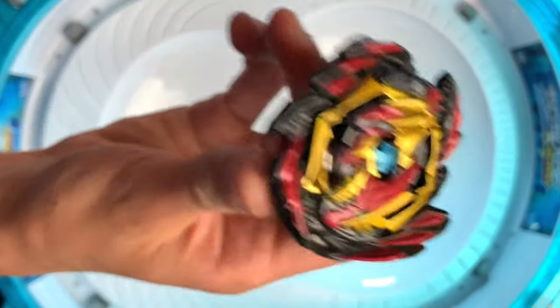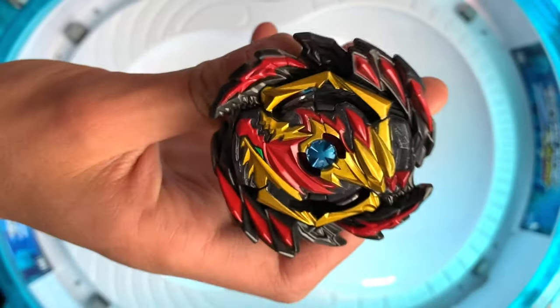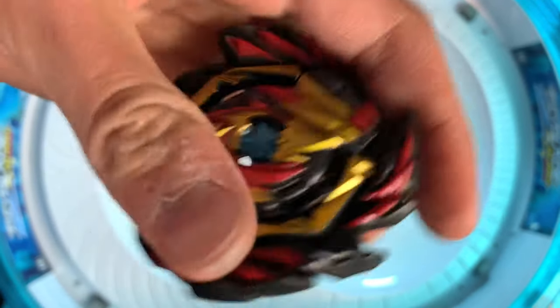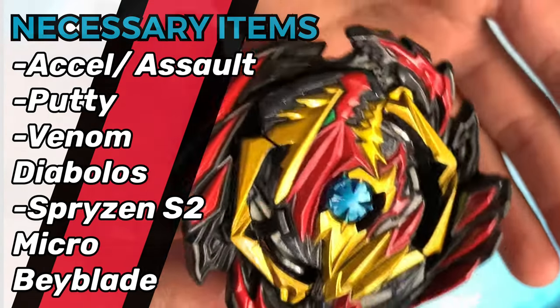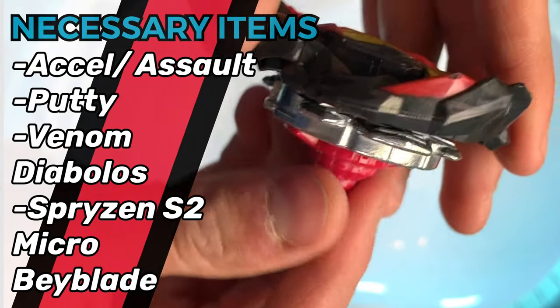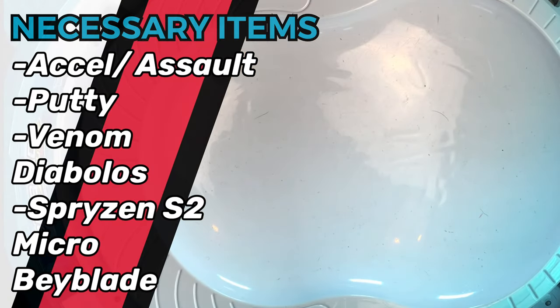Now here comes the fun part. We are going to be making Venom Diabolus have a bullet driver in a modded way. If you guys have been on the channel for a while, you've seen I've done this kind of mod already. But at that time, Venom Diabolus wasn't out in Hasbro versions. Now that it's out, we are going to fully do the mod on the combo and everything. Basically, for this mod, we're going to be using this little red driver — I believe it's assault or something. See how it has that little extrusion on it? That's what we want.